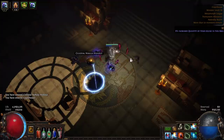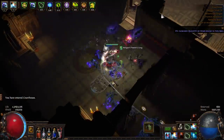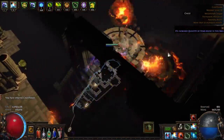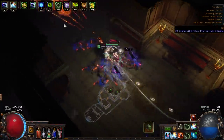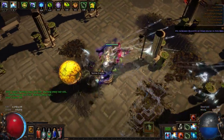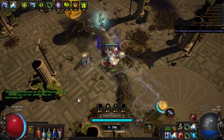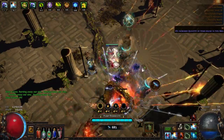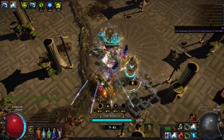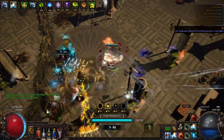Those metamorphs are good — you can pretty much sell any eye at the current time of this video for anywhere from 9 to 13 chaos, even if the item it drops is terrible. Again, just punching through this map — scour and go. Cassia's here; I'm going to do Cassia. Her things do seem to drop enough loot to warrant the time, in my experience.